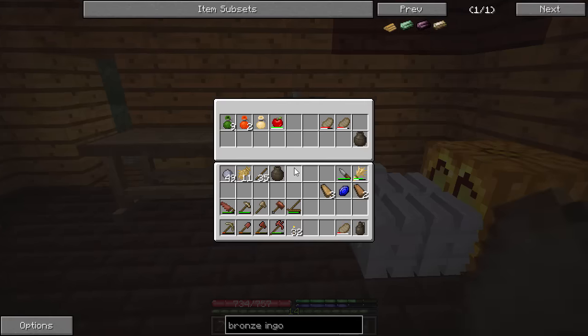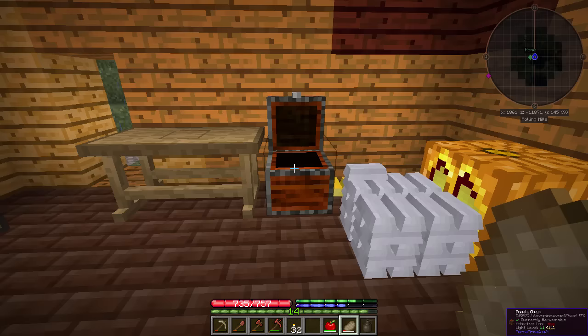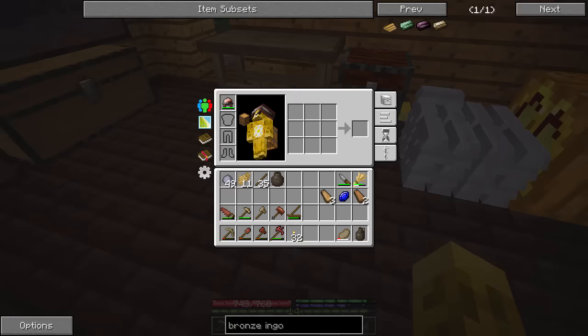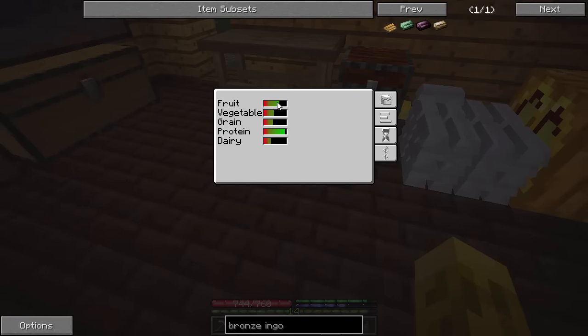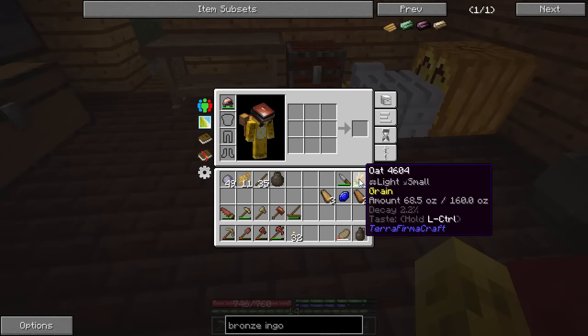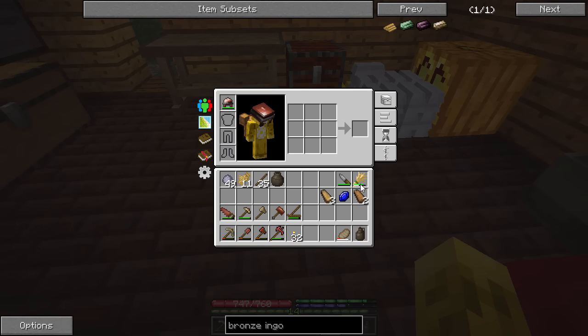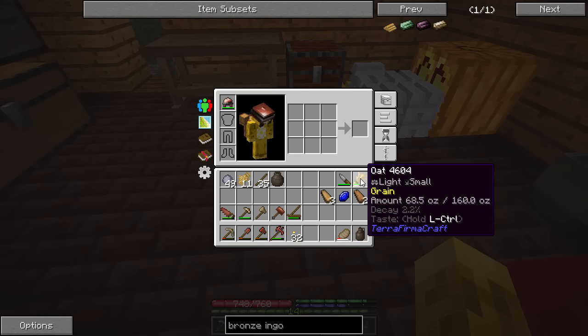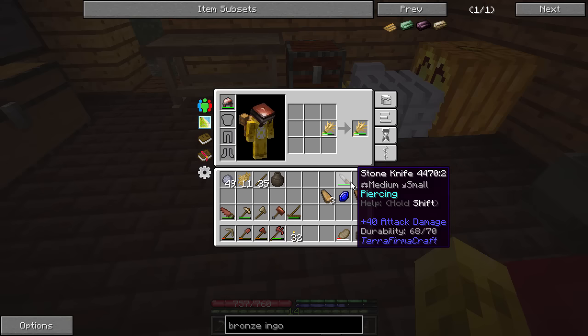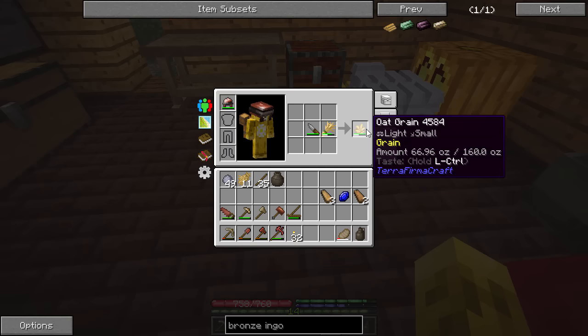Let's take care of the fruit. I harvested an apple — I can eat some of that. Eating fruit once does go up a little bit. For grain, we can fix that pretty easily. I harvested some oats. If you go around in spring and summertime, you'll find these things growing all over the place — just punch them and they'll drop oats, wheat, rye, barley. We can't really eat it raw — we don't want to eat raw oats. If you put it in your crafting grid with a knife, you get the oat grain.